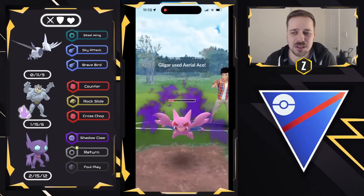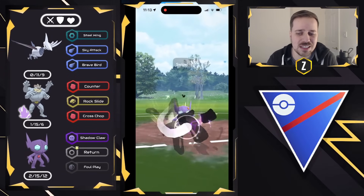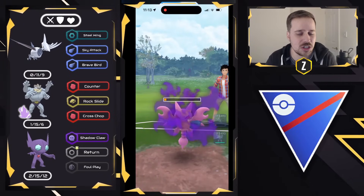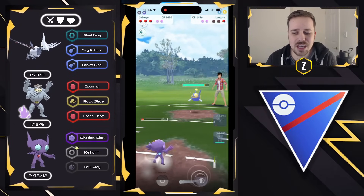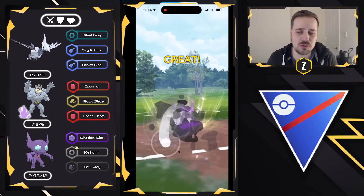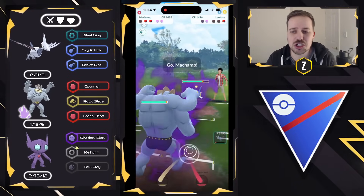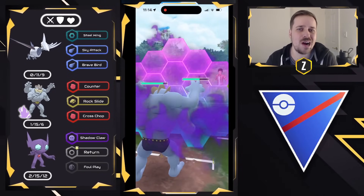They decided to let the Foul Play go through, which is obviously a huge win condition for me. We're going to go ahead and let Sableye go. They decided to go for Aerial Ace, which is not enough damage to take me out, so I'm able to get to this Foul Play. This puts them in a tough position — are they going to give up a shield and maintain switch advantage? They decide not to, and come in with Lantern. My Sableye clutches up for me. This Pokemon was my biggest investment in the Great League — it took a couple years to really get it ready, and it was well worth it. Machamp is now coming in, and this is what it's built for — four arms of punching power.